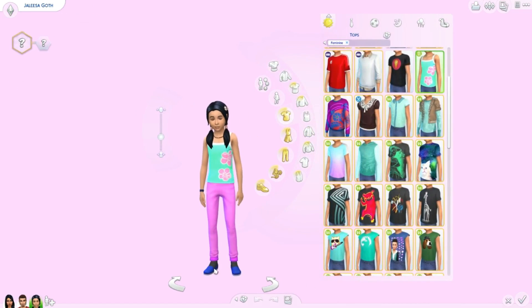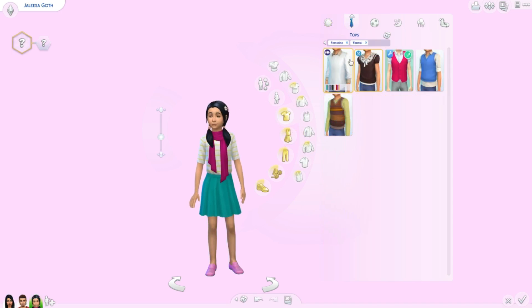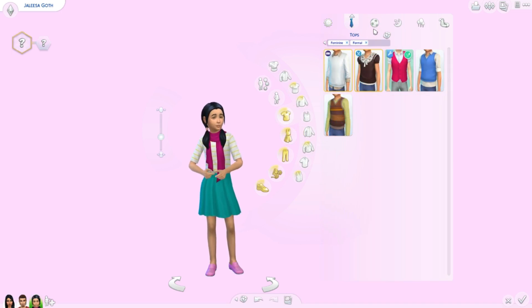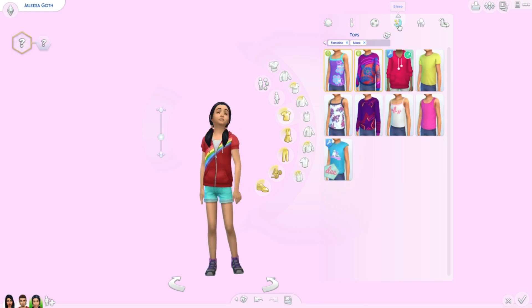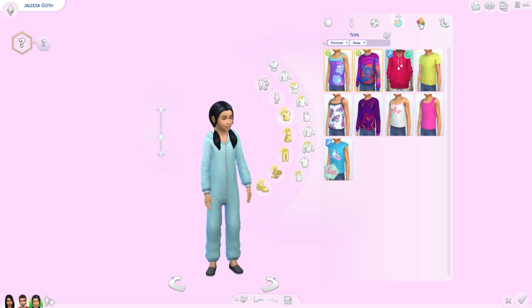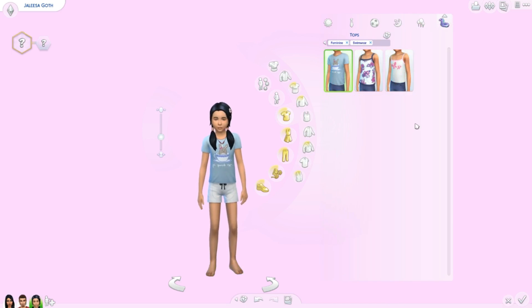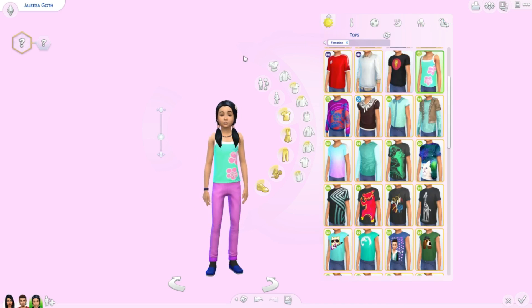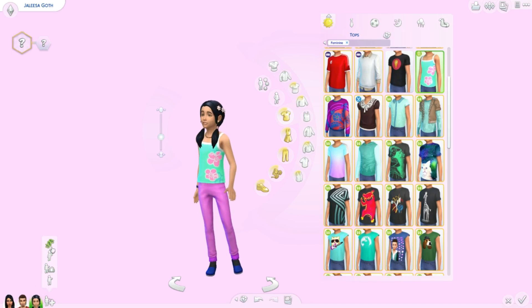Her everyday outfit is pretty cute but the shoes don't match. Her hair is adorable. Here is her formal, which doesn't exactly look formal but it's cute. Here is her athletic — pretty normal, we're actually not getting weird things. Here is her sleepwear, and then her party outfit is adorable — onesies are great. And then her swimwear — okay, she's going to swim in a shirt, but that's cool. Now I'm going to do another girl and then two boys.